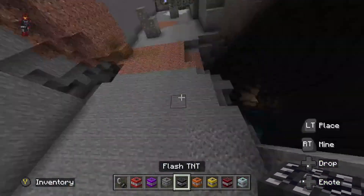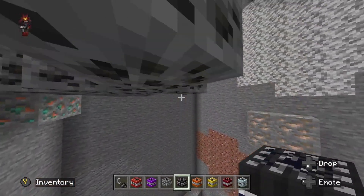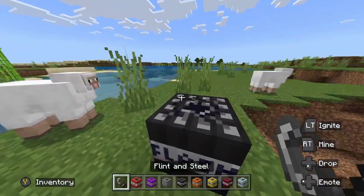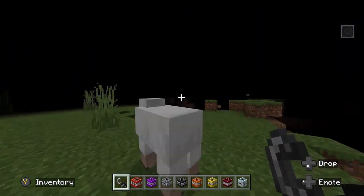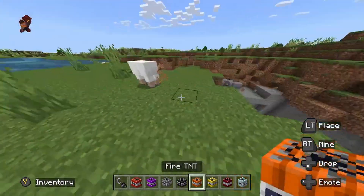Next up, we're going to do the Flash TNT. This one's actually not really explosive — it's more like it gives you the darkness effect. You guys will see. Pretty fun to use, though. You could prank your friends with it. It gives you the darkness effect like when you fight the Warden.